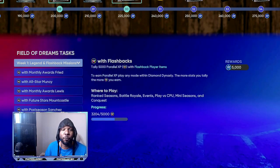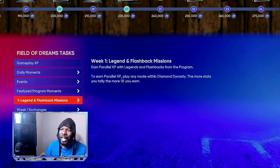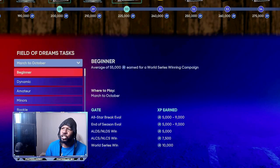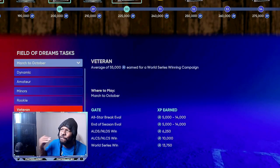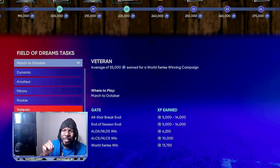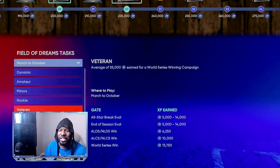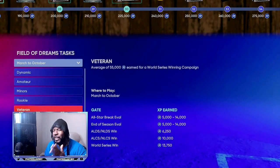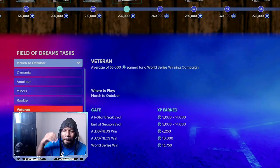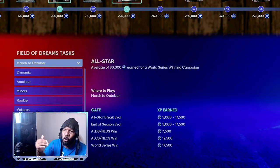The number one XP method in the game going forward is March to October. If you go down to even Veteran difficulty, you're going to be getting 14,000 XP every hour and a half to hour and 45 minutes — that's one big chunk. The gameplay mission XP is different; you'll get between 1,200 and 3,000 XP depending on where you start in the game. It's kind of like a Moment-type setup.